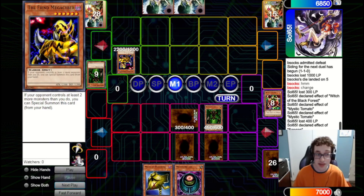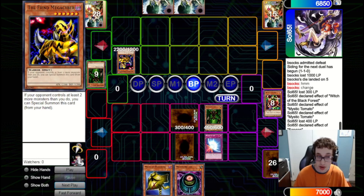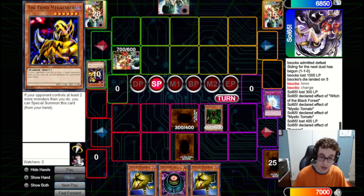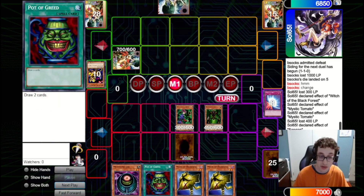They special summon a Fiend Mega Cyber, which is a very interesting tech — a card I haven't really shown off much in this format. It can be a neat comeback monster if your opponent is able to go up in board presence. Cool that it's getting featured in the final Imperial Format video. They attack into our set and we fire the Mirror Force because we've got Mask of Darkness to recycle it and we have no other good way to get rid of the Fiend Mega Cyber. They set a monster and pass back. We draw another Mask of Darkness and flip up the Magician of Faith to grab back the Pot of Greed.